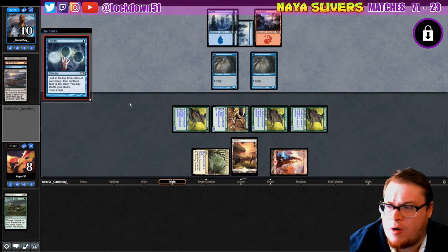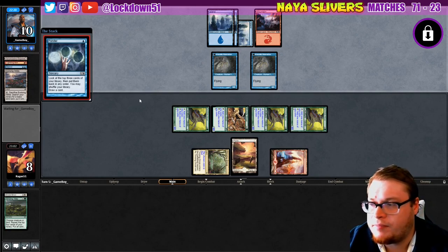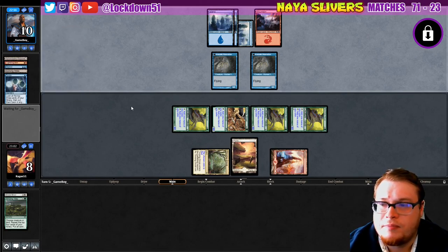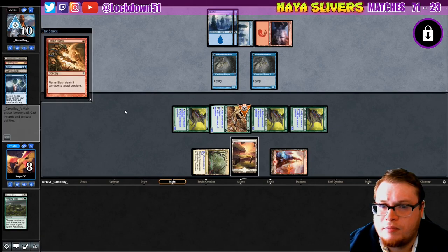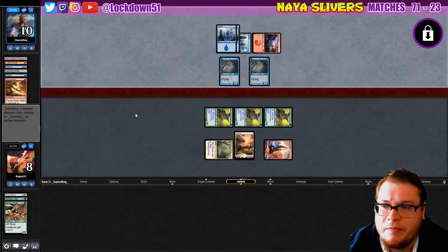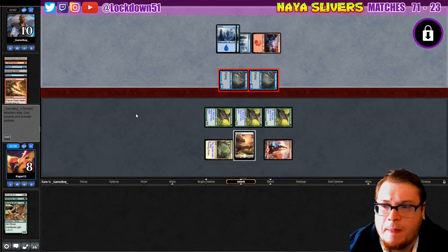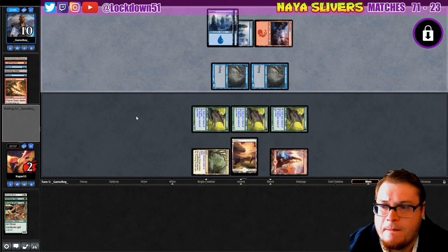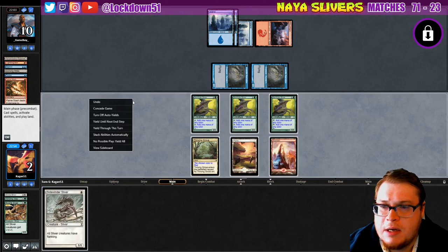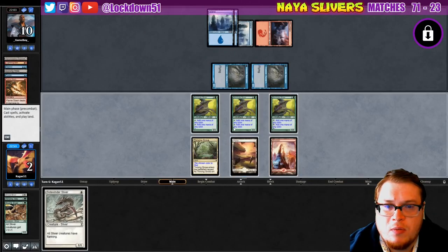We did mulligan to like four, something crazy like that, so it is what it is. We'll kill my creature to see what we can draw — that's not gonna help us here. We'll go to game two.